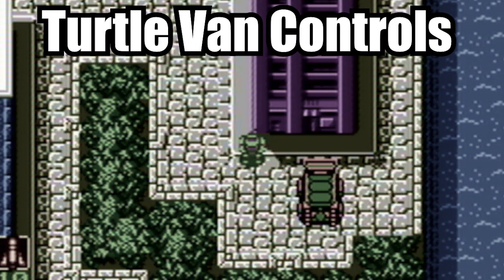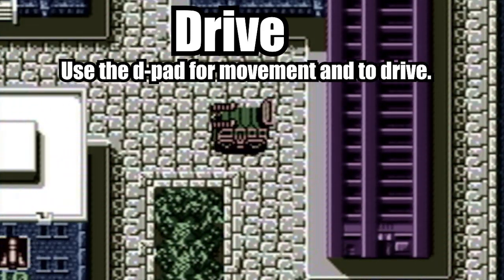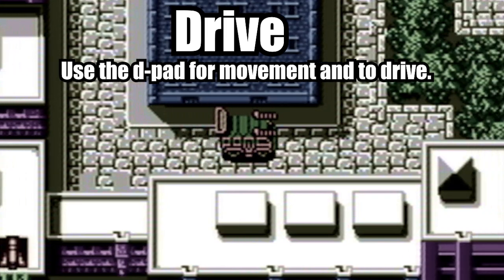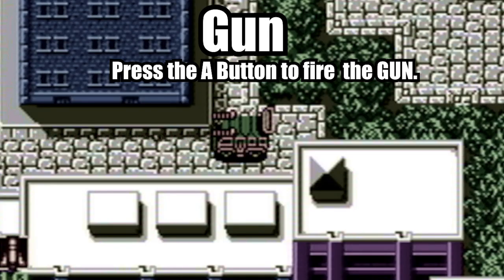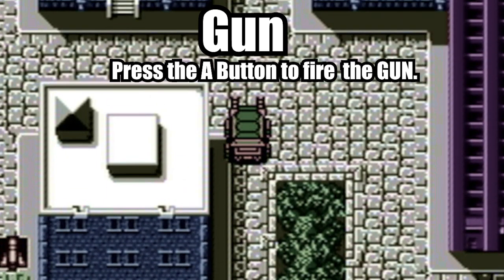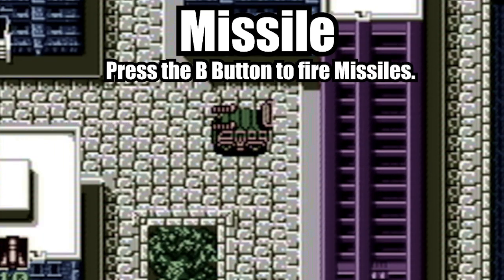Before we start with Area 3, let's cover the controls for the turtle van. Press the D-pad to drive the turtle van. To fire the turtle van's gun, press the A button — the gun has unlimited ammo. To fire the missile, press the B button. Use the missiles to destroy the various roadblocks the Foot has set up around the area. You can also take their steamrollers out in one shot, but unlike the standard gun, the missiles have a limited capacity.